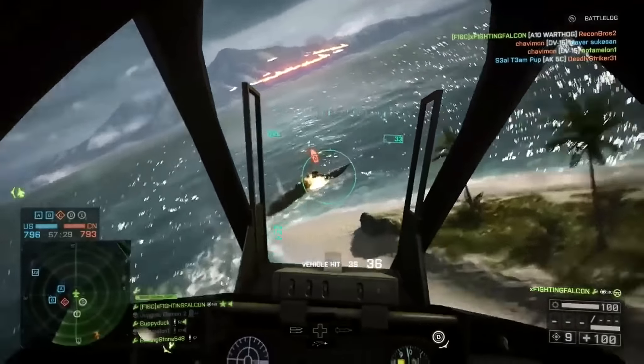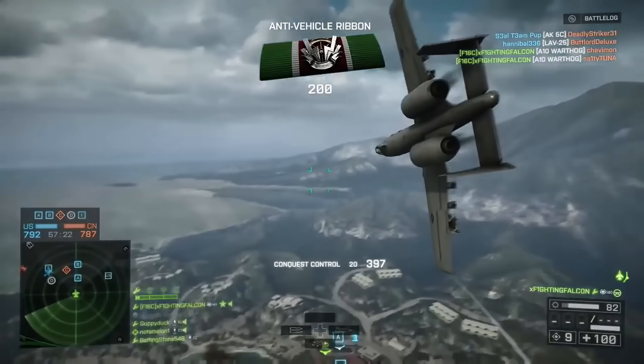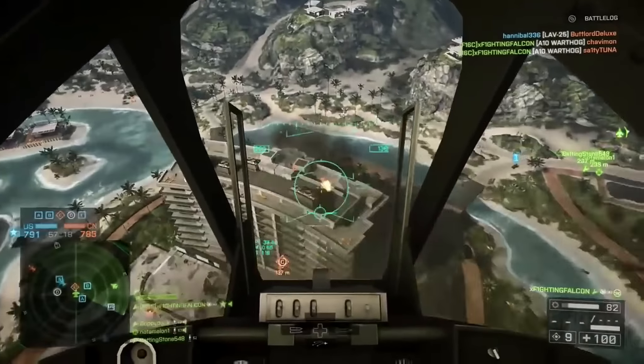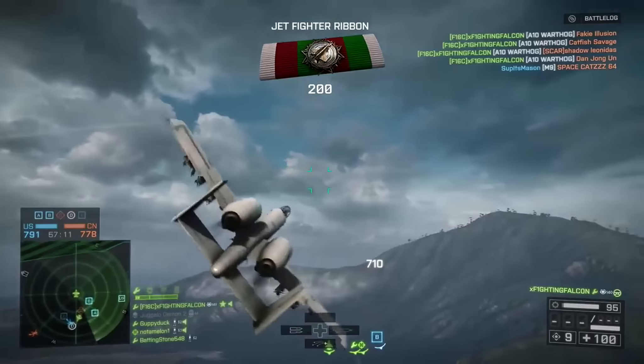Kicking us off we have a clip sent in from Fighting Falcon. He's going to be playing on Hanan Resort in the A10 Warthog, and as you can see he started off with a pretty nice mixture of cannons and JDAMs to take out that boat. He then drops a JDAM on top of the roof and picks up six kills in total with one JDAM.